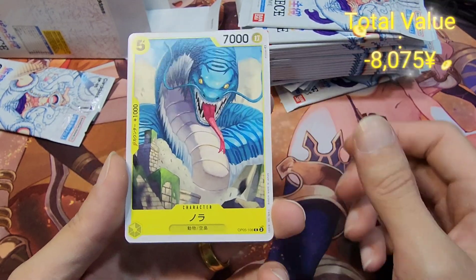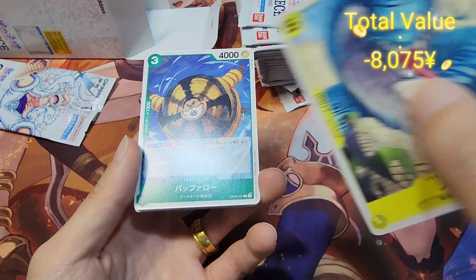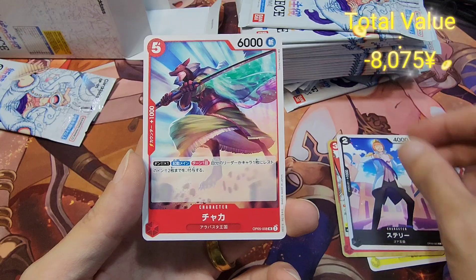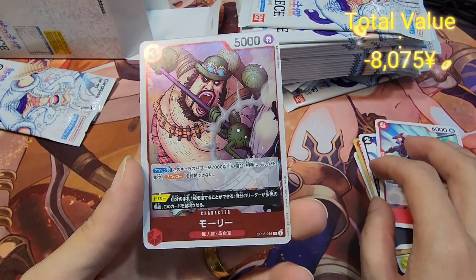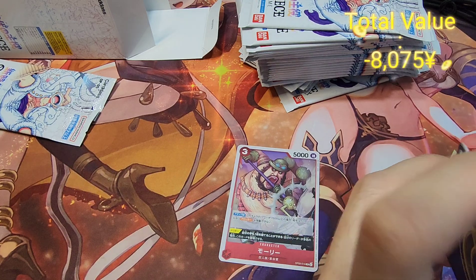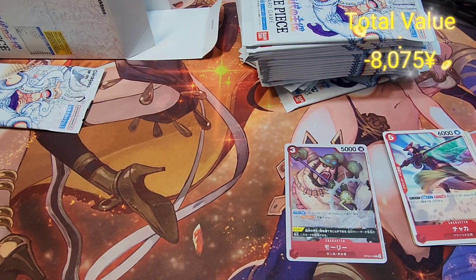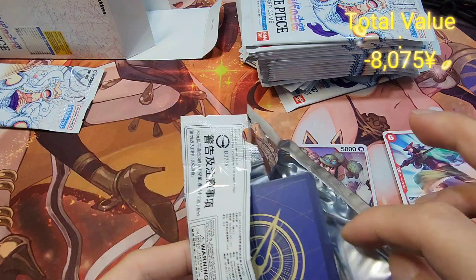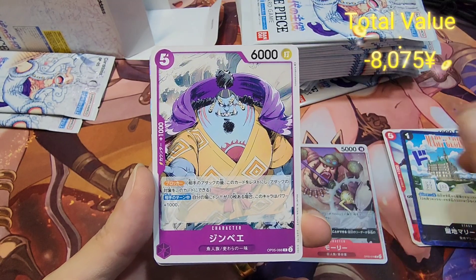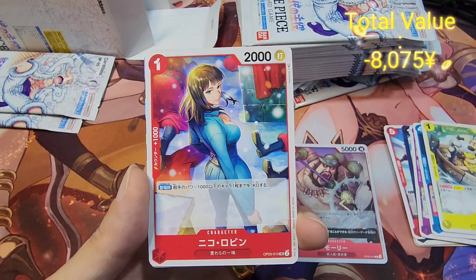If you are not familiar with Bandai TCG, their cards are a lot thicker — you can hear the difference between this versus a Weiss Schwarz card, so I always appreciate that. Foils look fantastic, at least in my opinion, even the normal rarity foils. From the very limited boxes I've opened, it is a fixed ratio — I believe 5 high rarity cards per box. The artwork is fantastic; One Piece is a very iconic TCG and it really shows.